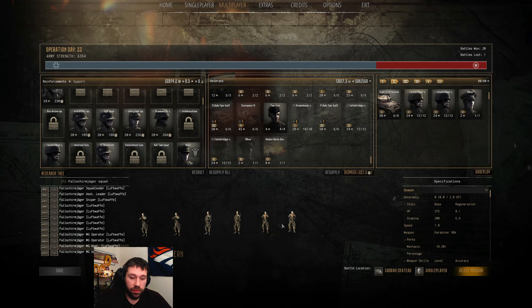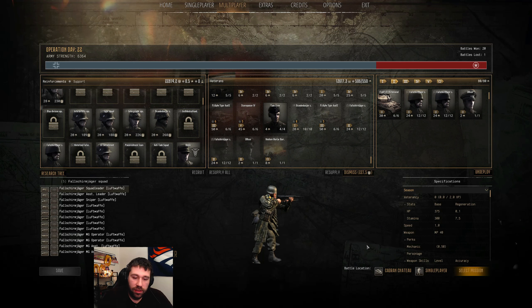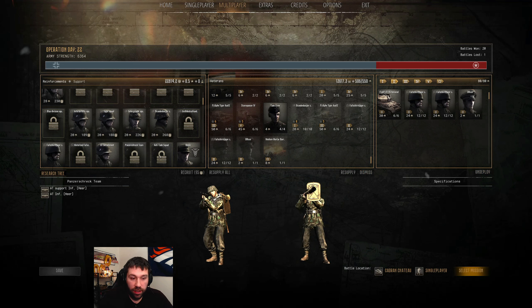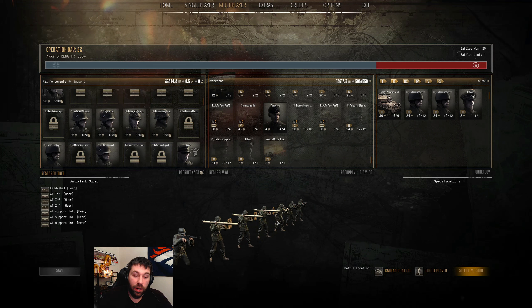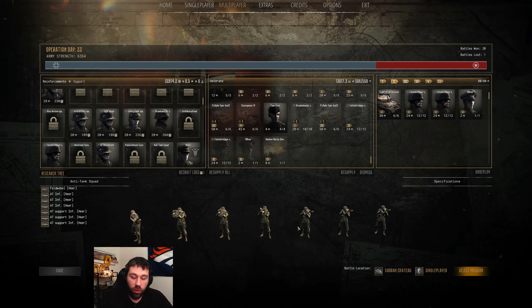And then of course the MG Assistants that go with it. It's been a long time since I used the Fallschirmjägers, but what I can say is I just want more AT abilities. I understand I can get the Panzerschreck squad — the anti-tank squad — which is going to be very helpful, but I want that within a squad.